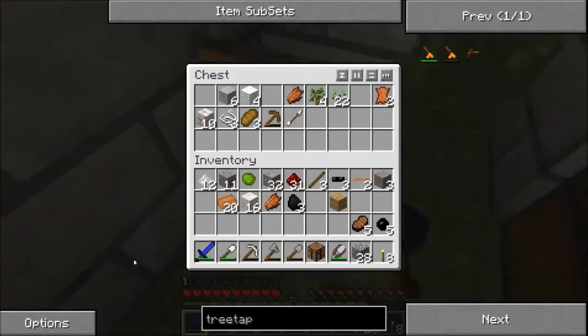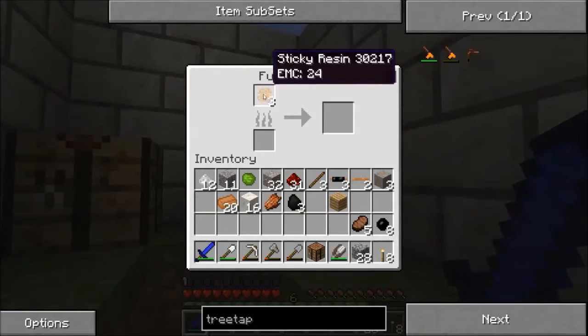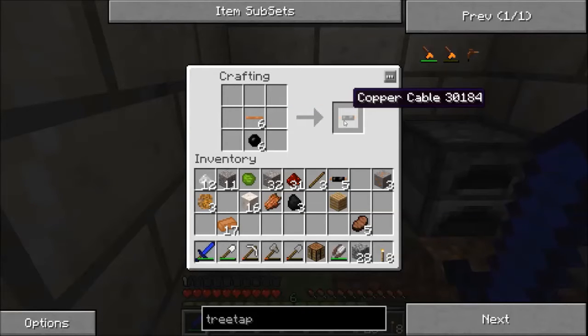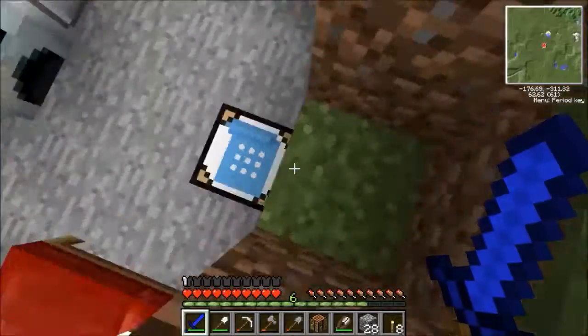I actually had four iron dust in the chest, so I should have used that earlier — I could have saved on a bit of materials. I have eight rubber here — this should be enough to make the copper cables I need. So if I get two here and I craft these... oh, it's just one to one. I totally forgot about that — it's one to one. That's really useful. I got that entirely wrong because you make six copper cables and you have six rubber.